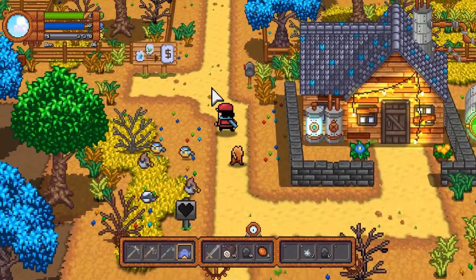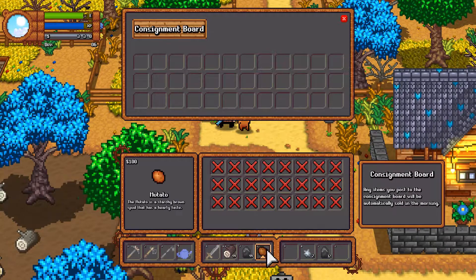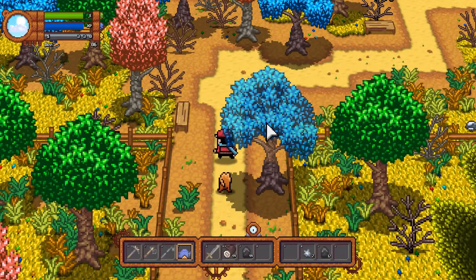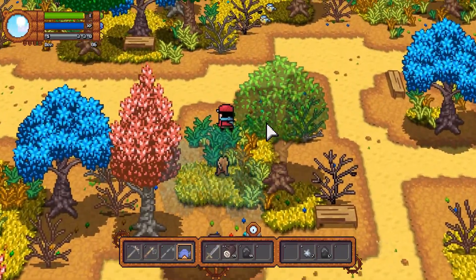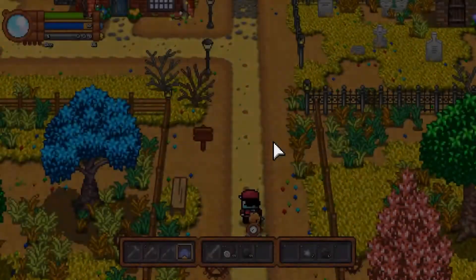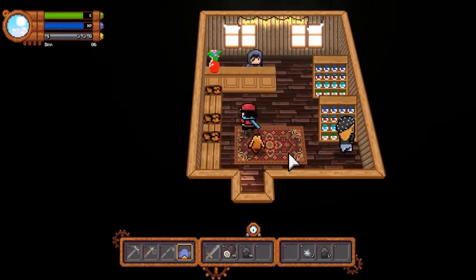We can go sell our crops and stuff just at this signboard — that's where you put them. I'll probably go buy some more potato seeds. I've got 330 bucks. This is the town up ahead. We just pop into the general store. Things load really quickly. I do like that — going in and out is instantaneous.